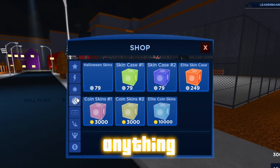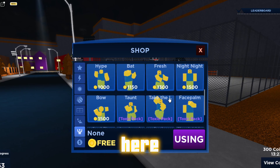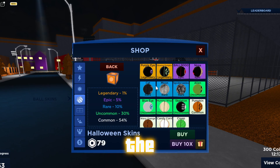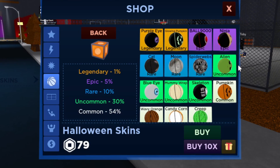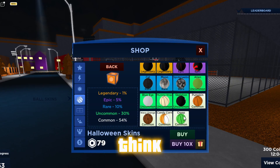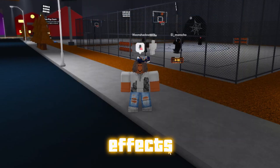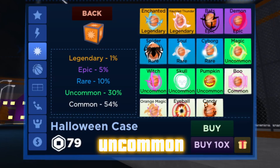We're going in the shop to see what's new. Here are the Halloween skins and Halloween balls — there's a purple eye glowing pumpkin ball, 9000 ninja cat moon, spiderwebs, alien blue eye, mummy wrap, skeleton pumpkin, wavy orange, candy corny creep. Let me know what you think about the new balls and skins. Then there's the Halloween case with new effects — I just got magic, an uncommon. Of course.